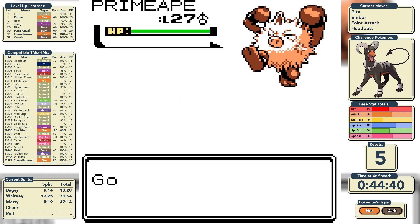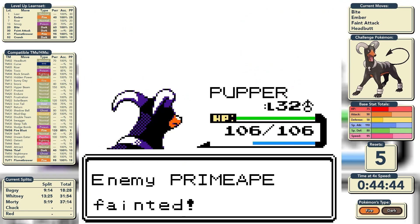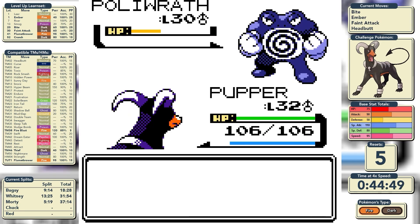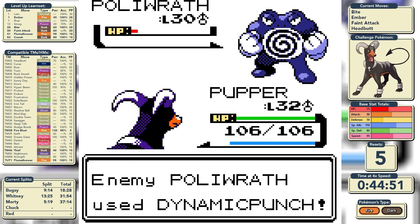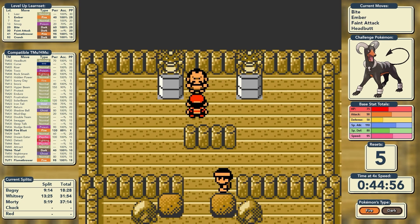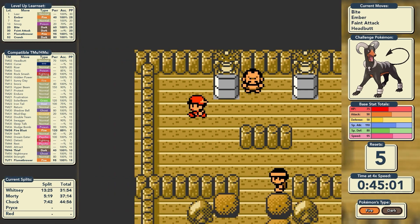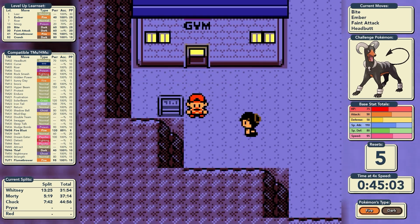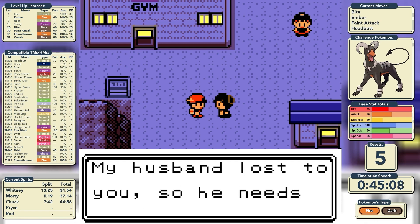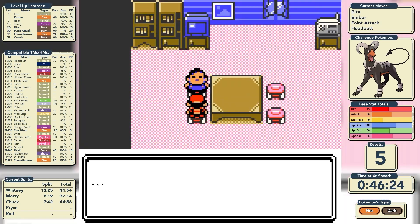On to Chuck. He leads with Primeape — we Headbutt it, but it uses Leer, which is really bad for our low physical defense. On to Poliwrath, which has a double type advantage over us, but Dynamic Punch misses twice in a row and we get the victory. That was a huge relief — I genuinely expected to be stuck there for 10 or 15 minutes, levelling up on Pokémon in the ocean, which when you're a Fire type isn't the most convenient thing. As a bonus we get Fly off Chuck's wife.